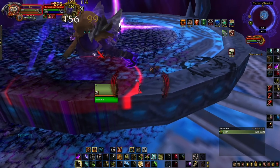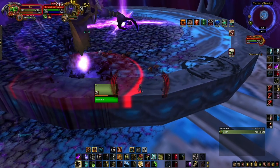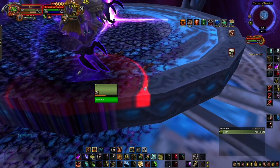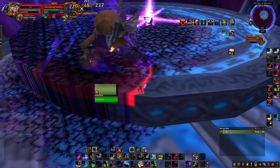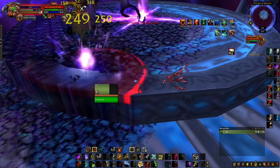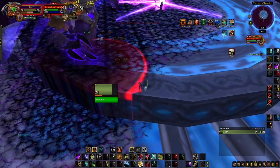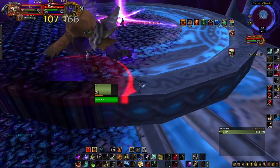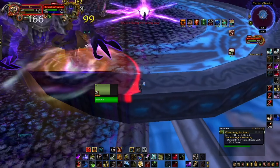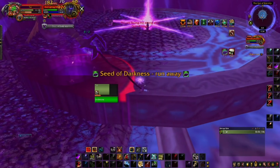Turn your pet's automatic taunt off at the beginning of phase 2. This is pretty much all phase 2 is - you walk around in a big circle on the edge of the darkness. I stepped in the darkness for a moment and instantly went from 100 percent to 30 percent, so it takes about 30 percent of your health each second you're in it. Stay on the edge.